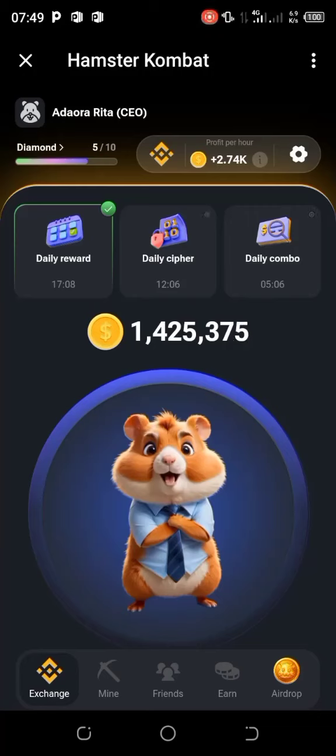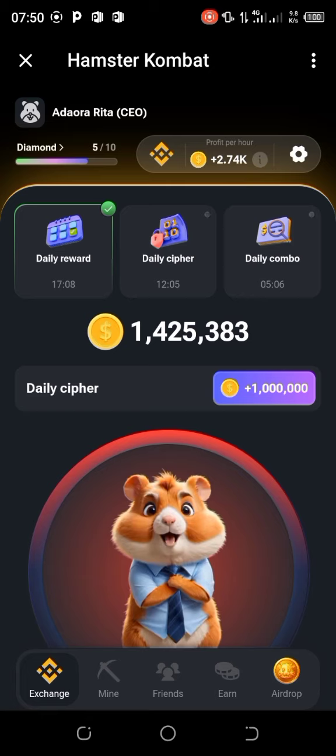The daily cipher code on Hamster Combat is FARM. To get it, go over to the interface of the daily cipher — click on that option, the second option. The interface is there already.